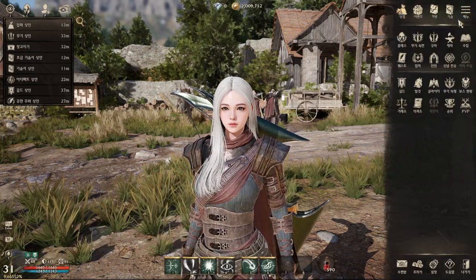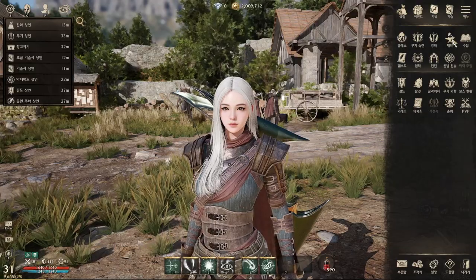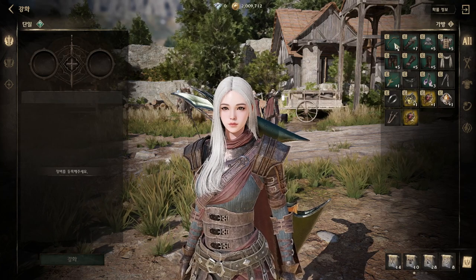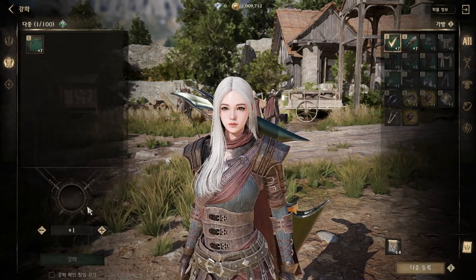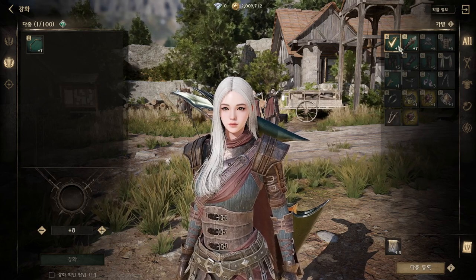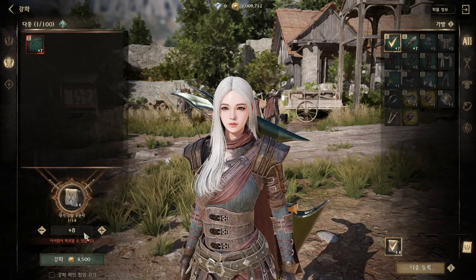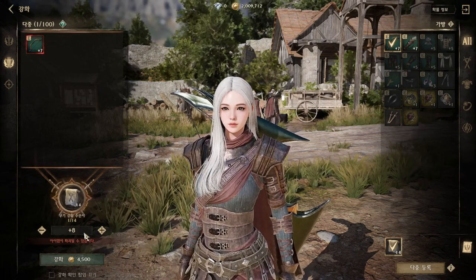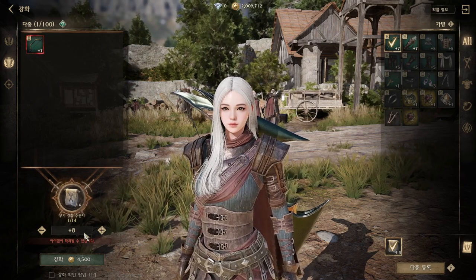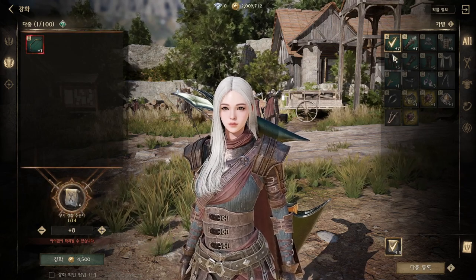Next, let's talk about the enhancement system. For the enhancement system it is recommended — they have their own safe zone. Starting with weapons: for weapon and sub-weapon, the safe zone is at plus seven. When you try to enhance to plus eight, your weapon has a chance to be destroyed — that means your weapon will be gone.